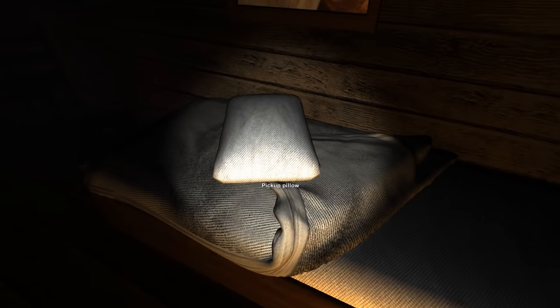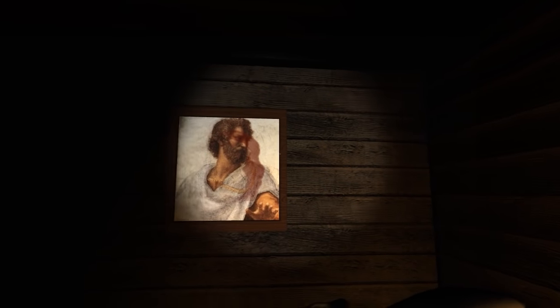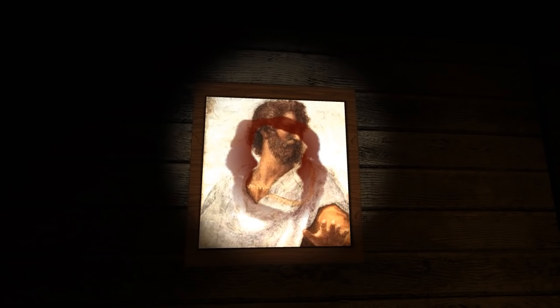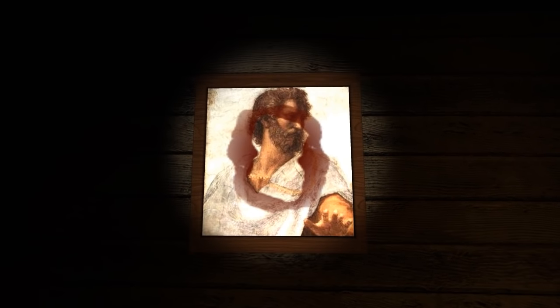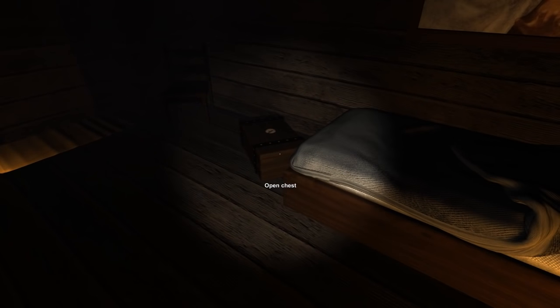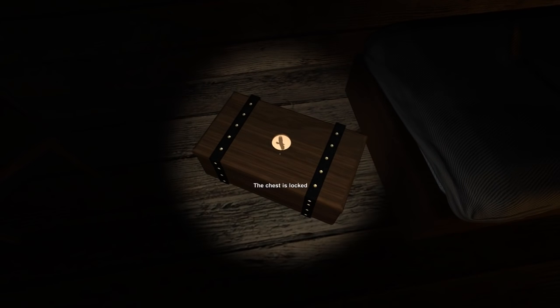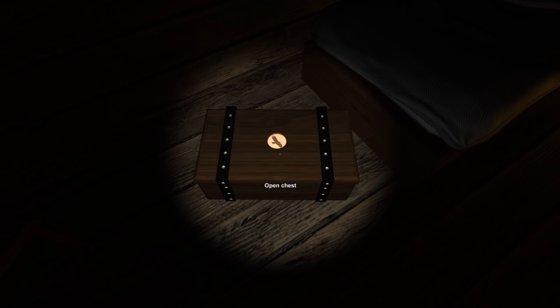Oh, just picked up the pillow again. Let's put it back where it was. Oh, what's this? Oh, shit! It's like a hidden bloodstain or something on this painting — I can only see it with the flashlight, that's weird. What's that? A chest. Look at that — we're looking for an emblem, I think. An emblem of a hawk or an eagle or something, a bird of some sort. And the chest is locked until I find it, I guess.